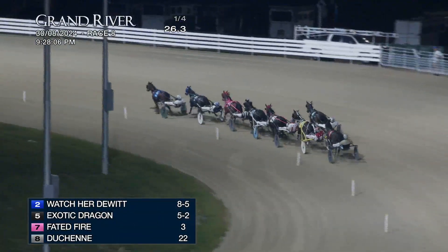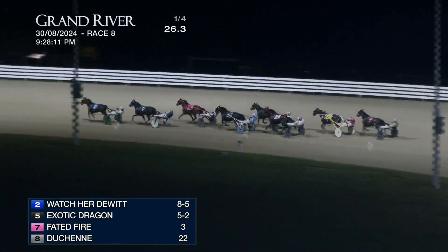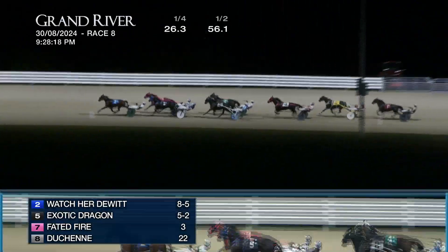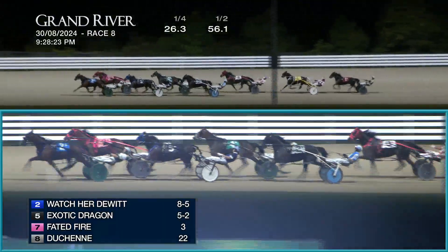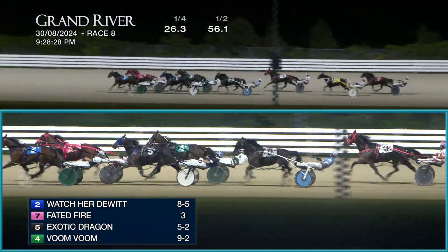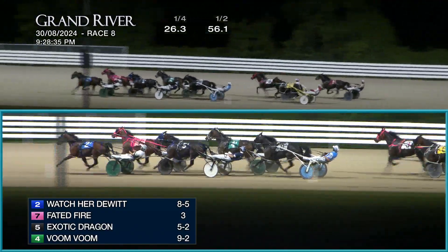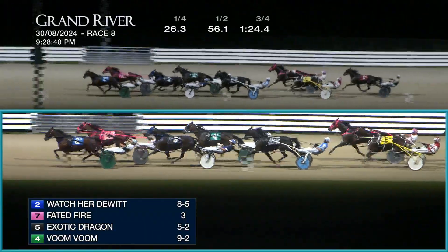Duchesne racing on the inside, and Voom Voom has made a bit of recovery on the outside, working first-over. Then it is Sweet Gadgets, back to Treasures Watching and Fear The Crush. Watcher To Wit at eight to five on the board. Faded Fire is now first up and coming after Watcher To Wit. Exotic Dragon racing third, Voom Voom has made a nice recovery and is only about two off the lead.